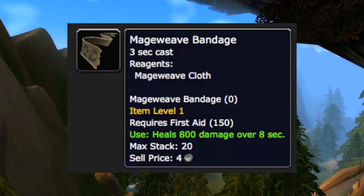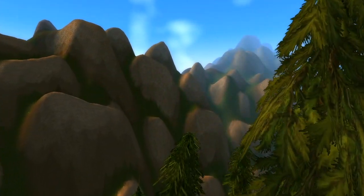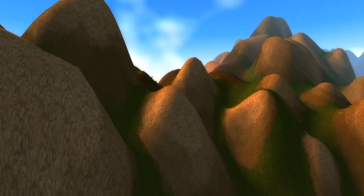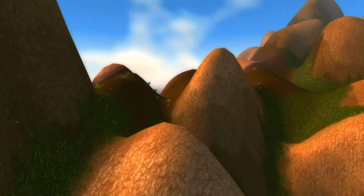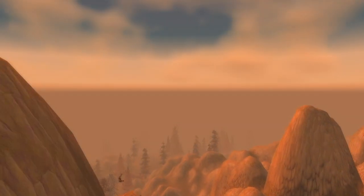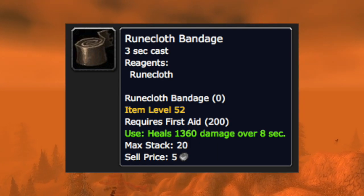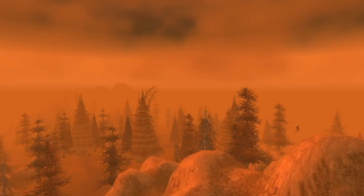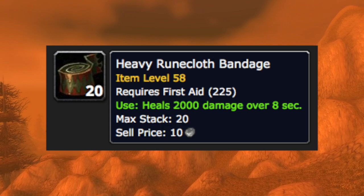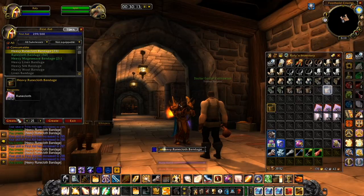Since we've now got Artisan First Aid, we can continue towards our goal. After this, you'll be able to continue making the mageweave bandages until you've hit 214 skill. Next, learn the heavy mageweave bandage from him and make them until you're at 260. After this, speak to the doctor again and he will give you another dialogue option to make the runecloth bandages — do this and make runecloth bandages until you reach 290 skill. Finally, speak to the doctor one final time and learn from him the heavy runecloth bandages, and then make those until you've hit 300.